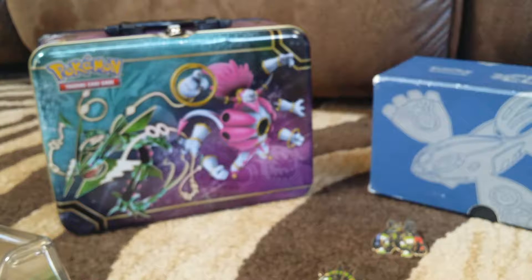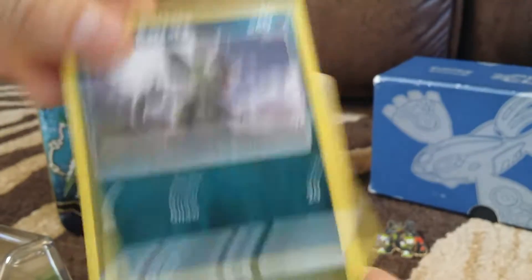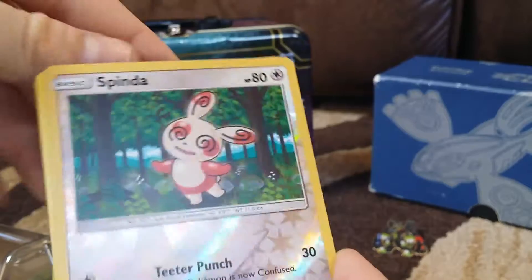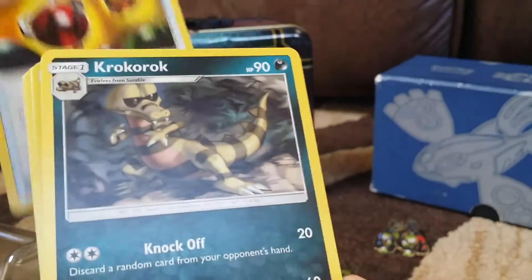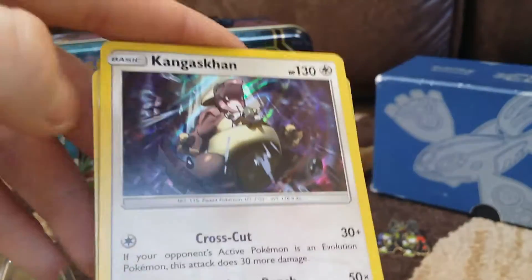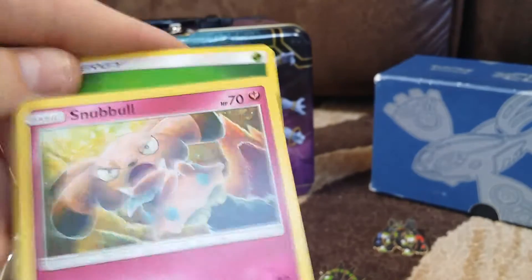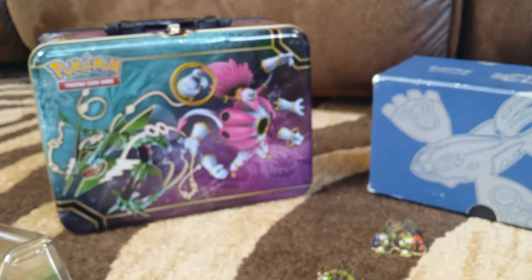We got another Sun Moon here. We got Snubbull, Alolan Rattata, Sandile, Pikipek, Spearow, Spinda, Wishiwashi, Fire Retrieval, Krokorok. I don't think I did this right, but we got a holo rare Kangaskhan. I did not do this right — I did three and two, didn't I? Oh well, that's weird. I must have been out. Air Pack.